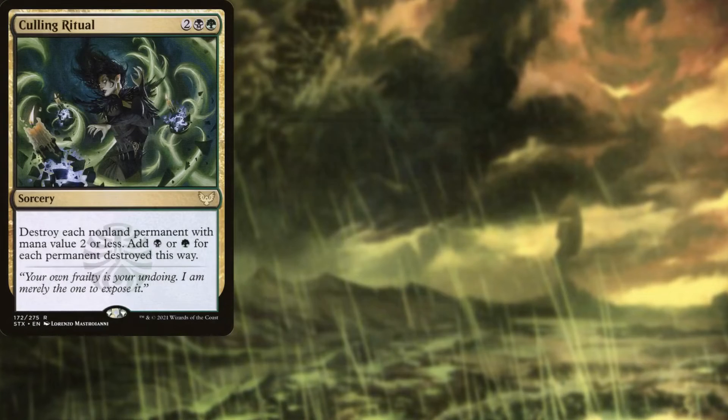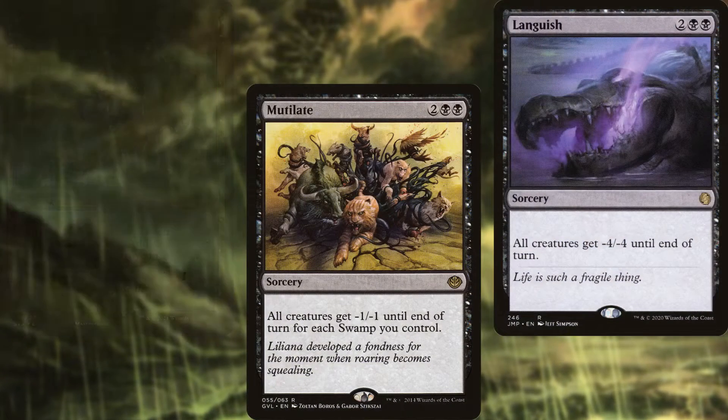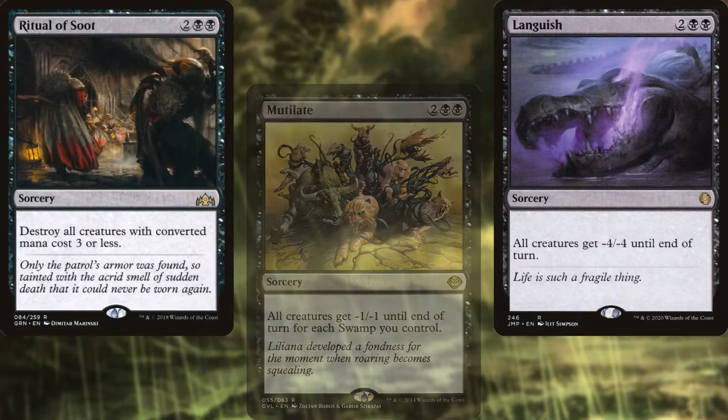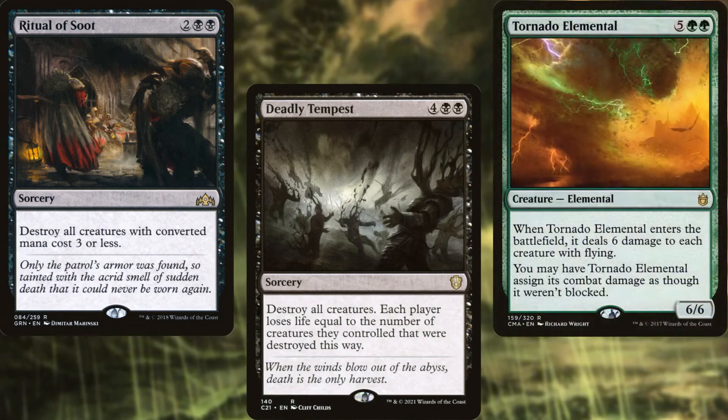Culling Ritual, Mutilate, Languish, Ritual of Soot, Deadly Tempest, and Tornado Elemental help to clear the board of any annoying blockers.